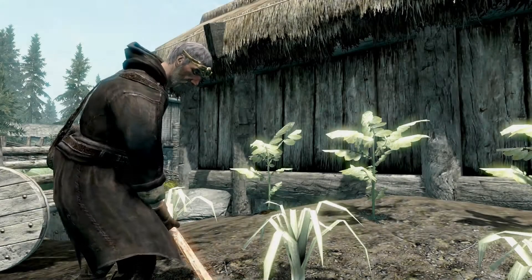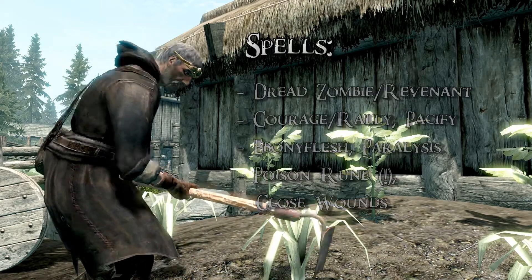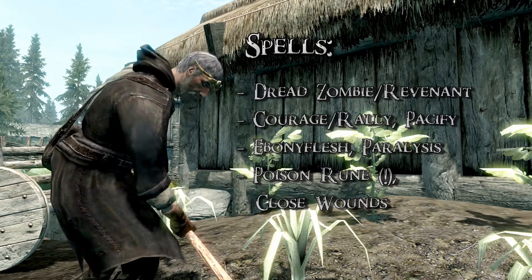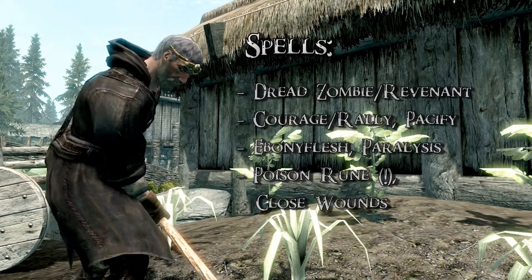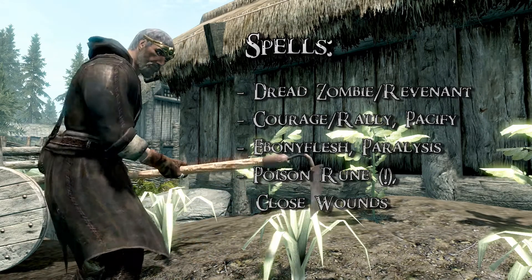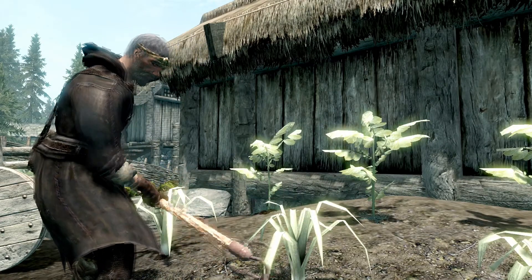Your main spells will of course be all the reanimating spells, including Dead Thrall in the late game. Then go for Pacify and Courage or Rally in the illusion school, and the armor spells as well as Paralyze in alteration. In the restoration school, get the Poison Rune as soon as possible, and remember about healing spells as well. You may need them given your low armor rating.